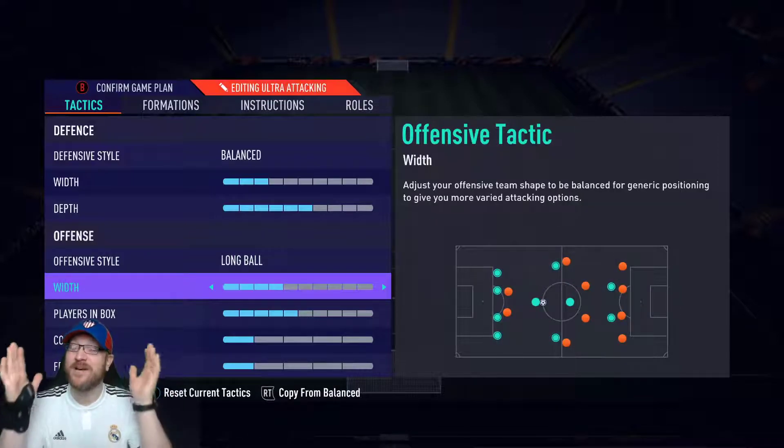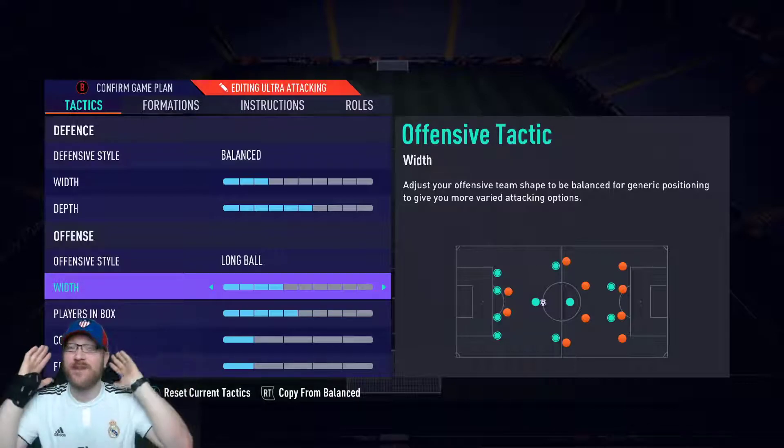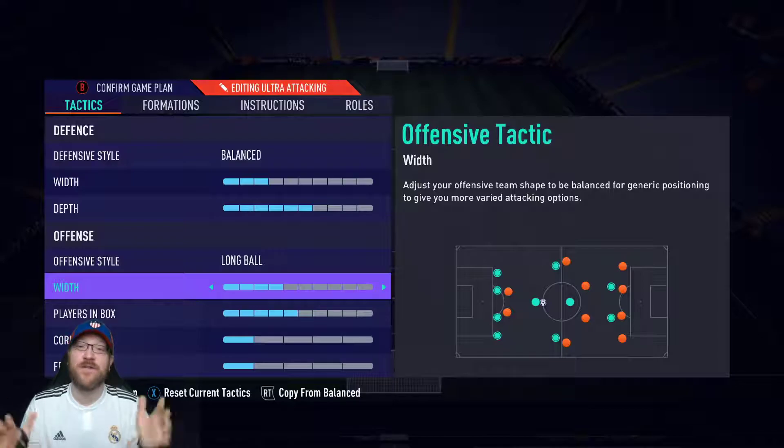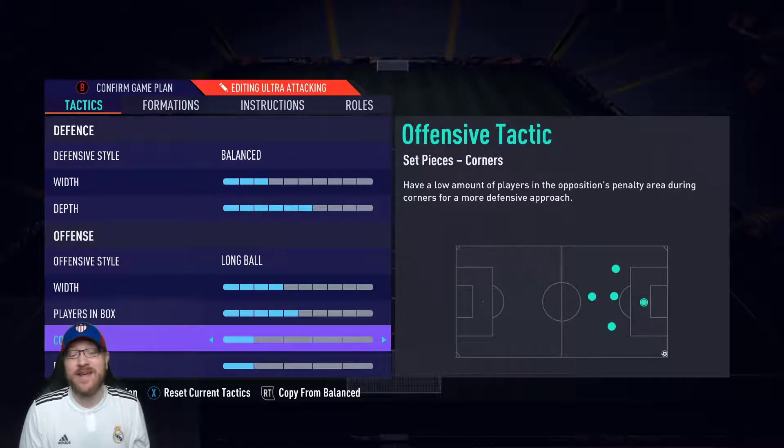For width I've actually preferred 4, because I want my left mid and right mid to get involved and attack a little bit more. They still offer plenty of width and make great runs up the wing, but I prefer slightly more narrow to get the left mid and right mid more involved. Players in the box, I just have that on balance at 5 — you could tinker with that, but 5 has worked well. For corners and free kicks, I recommend on any formation just leave these on 1. You don't want to get countered on a corner.